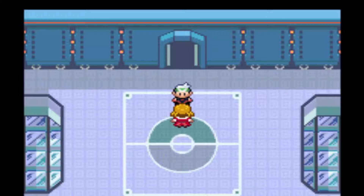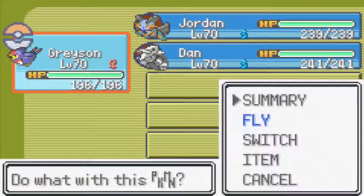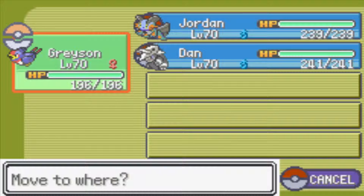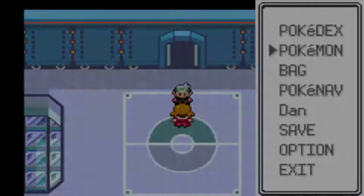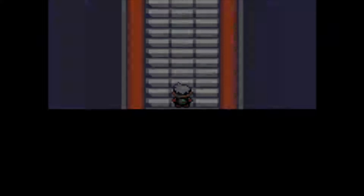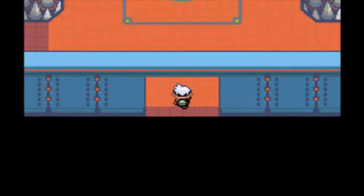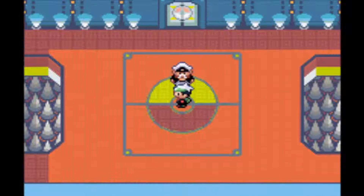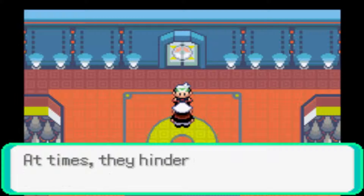Hey YouTube, it's DevilTrainer here. Last episode we beat Glacier, and today we're going to be fighting the last Elite Four member. I'm going to be starting off with Dan. I don't like this trainer because he's kind of a rip-off of another Elite Four member, but yes, this is Drake. He specializes in Dragon types.